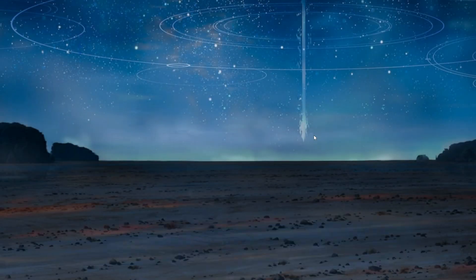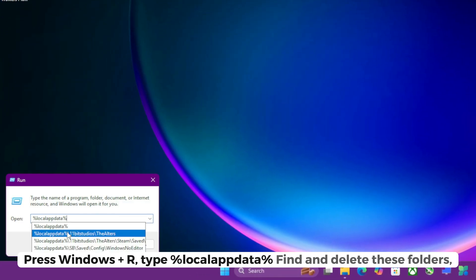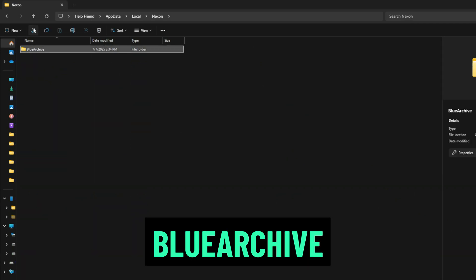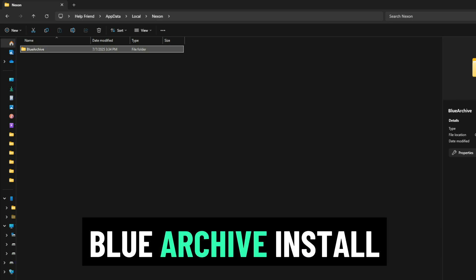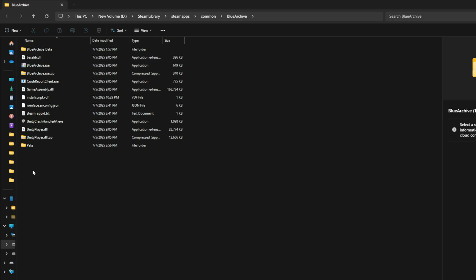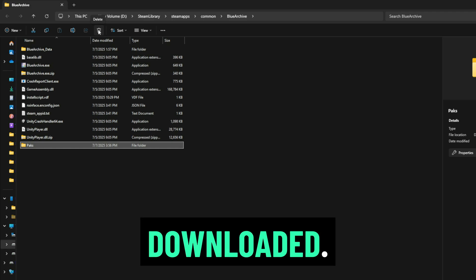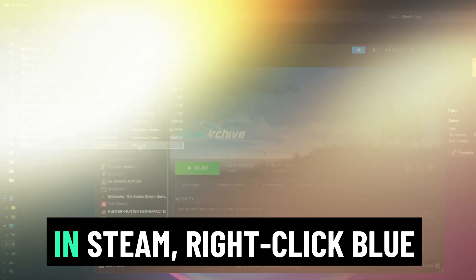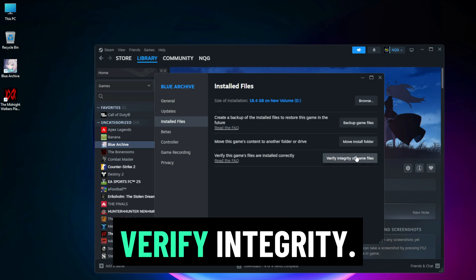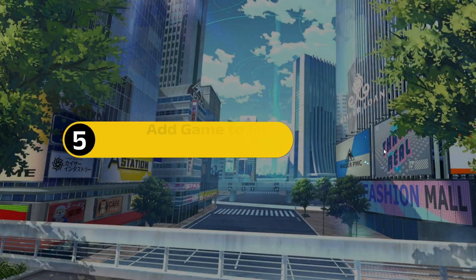Next, let's remove any corrupt data that could be blocking downloads. Press Windows + R, type '%localappdata%', find and delete these folders if they exist: Nexon and Blue Archive. Also navigate to your Blue Archive install folder — Steam library, right-click Blue Archive, Manage, Browse Local Files — and inside the folder delete any folder named 'saved' or 'packs' that looks broken or partially downloaded. Now verify the game in Steam: right-click Blue Archive, Properties, Installed Files, Verify Integrity. Steam will re-download any missing or broken files.